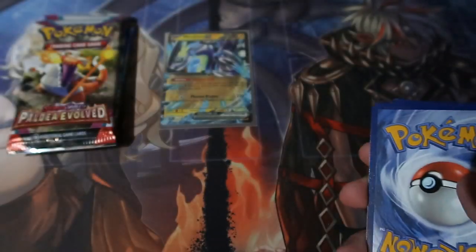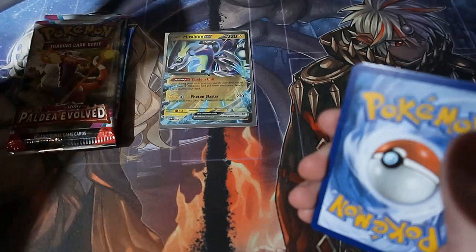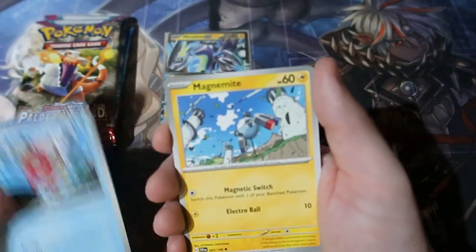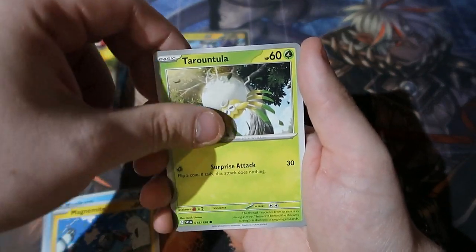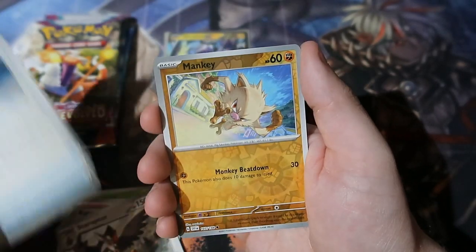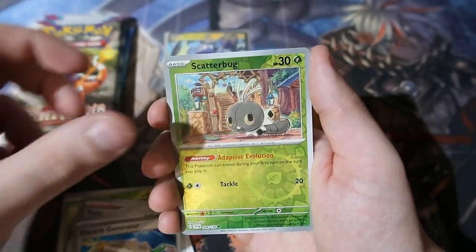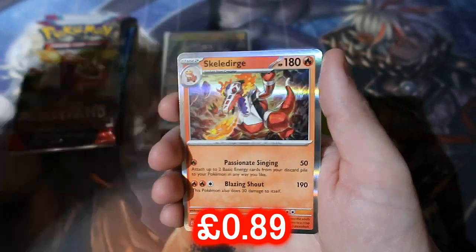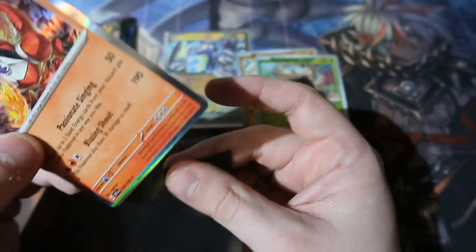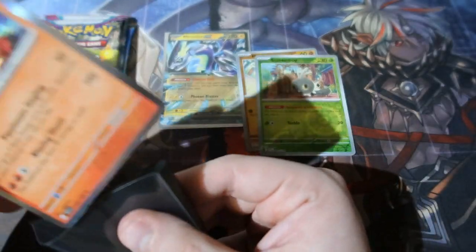We want to get this one over and done with because you don't get much good out of these. Here's your code card — and it's gone. First card: Water Energy. Let's have a look at these. We got Magnemite, a Spider Pokemon, capture energy, Starraptor, Electric Generator, Mankey, Scallibog, and there's the evolved fire type — Skeledirge. Not a bad card.